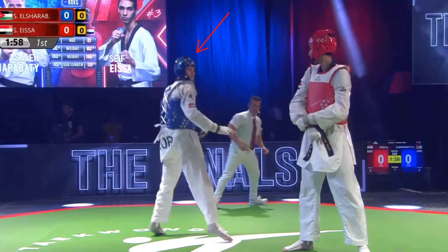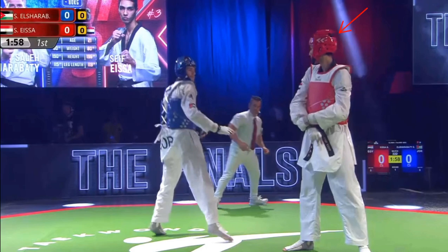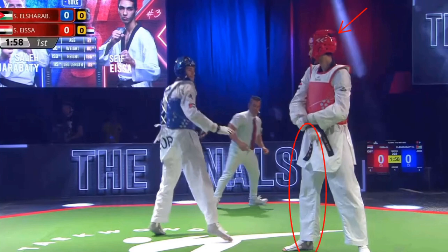The blue player here, El Gibarte, has multiple weapons — not quite as tall as red, but very crafty. The red player here from Egypt has a very, very good front leg and is very, very good at deep attacks.